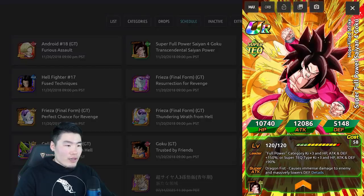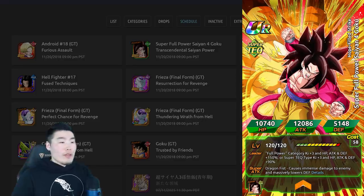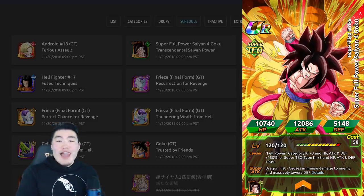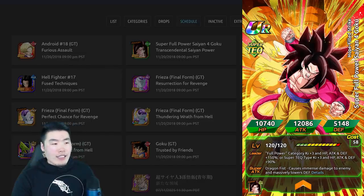Now it's time for my opinions. We know it's a great unit, a fantastic banner, and a very powerful category. If you guys want to summon on this banner, no one's going to say it's a bad idea. I don't think anybody's going to tell you that you're making a mistake by summoning, because of how good the unit is, the category, and the banner. There's so much value — it's probably the best banner that has come to Global since the three-year anniversary.